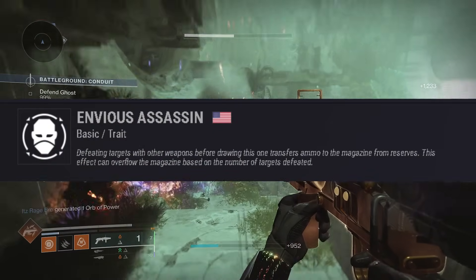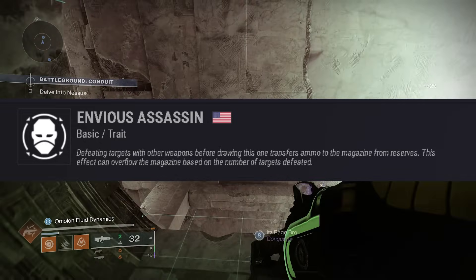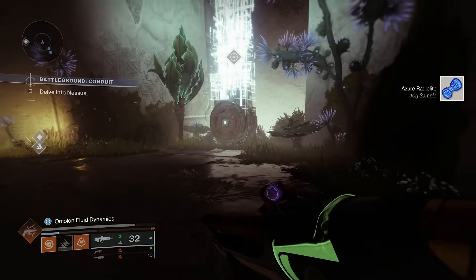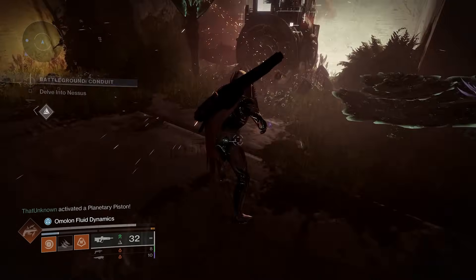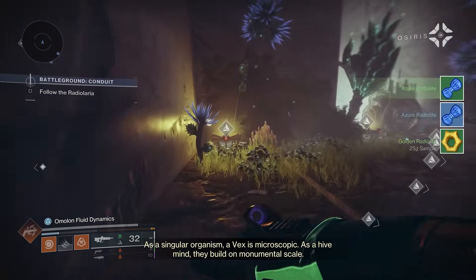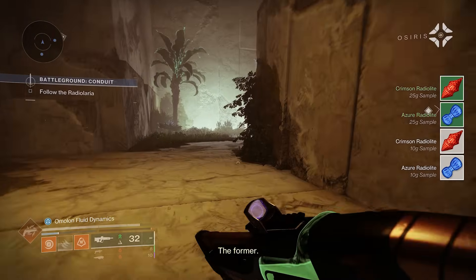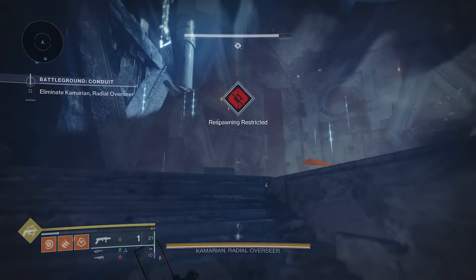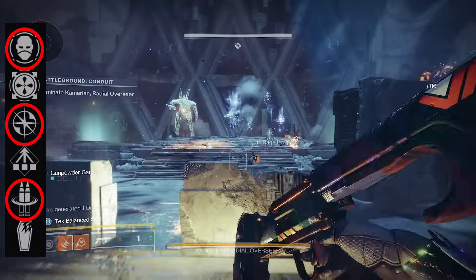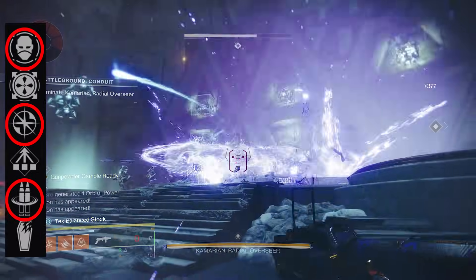Similar to Reconstruction is Ambitious Assassin, except you do have to put in some effort — you need kills to overflow the magazine, and you can overflow it beyond what Reconstruction does. But it won't happen naturally, so you have to build it up. Because of that, I think Reconstruction works better on this weapon. Enlightened Action gives you extra reload speed whenever you deal damage, working very well with One for All and Incandescent if you plan to keep the weapon out more. Overall, Reconstruction is the best perk in this slot.